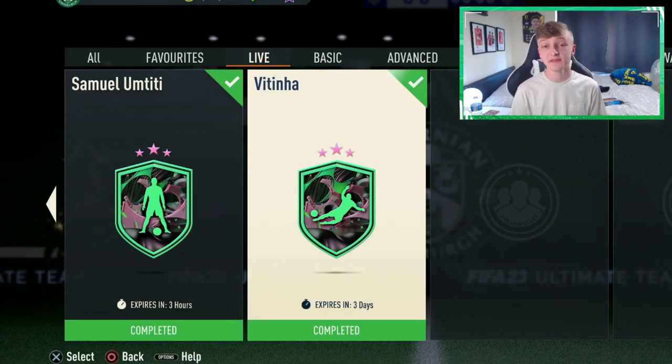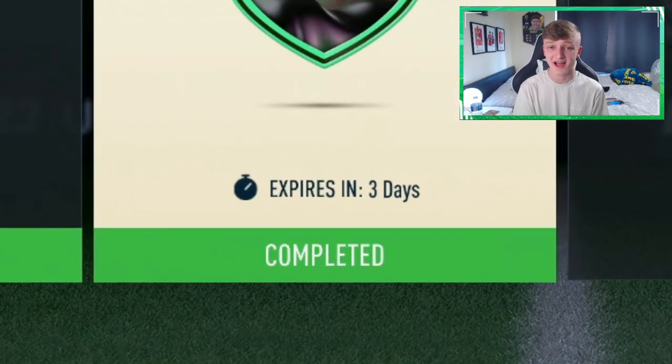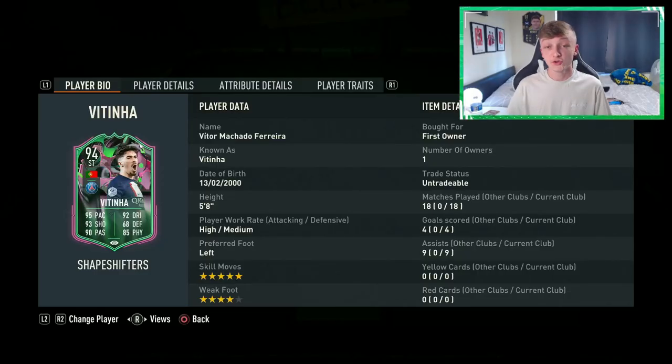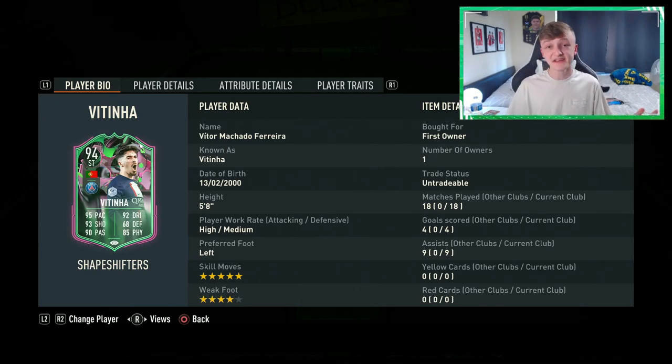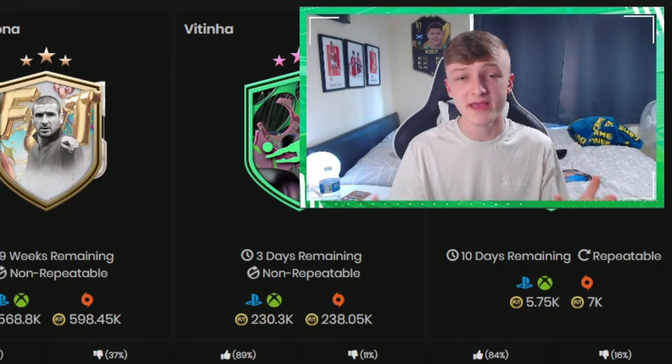Similar to any SBC, the Vitinha card does have requirements and a time limit. At the time of uploading this video, the SBC only has a few days left, so you don't have too much longer to complete it. But if you have the coins or the fodder within your club, I would definitely recommend completing this card. The SBC is coming in at around 250,000 coins, but if you have fodder in your club you can knock quite a fair chunk off that.